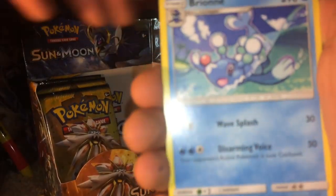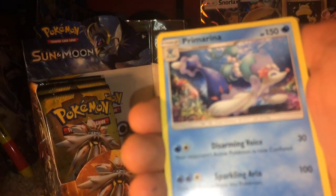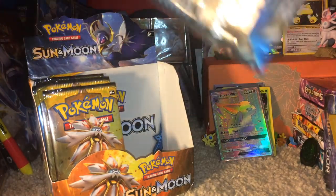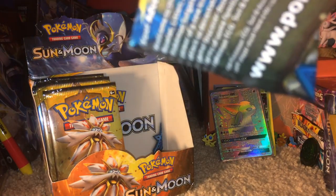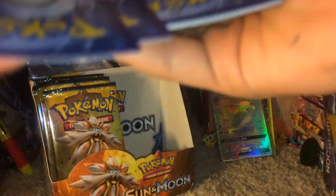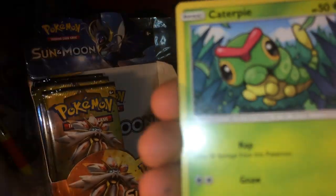The last pack of this half is the Incineroar pack. I honestly don't need anything from you Incineroar. Steel Energy. Dusk Lycanroc, Bounsweet, Paras, Lillipup, Flareon, Bruxish, Wishiwashi, Wimpod, Bewear, Bruxish, Golbat Reverse Holo, and a Prism Arena.